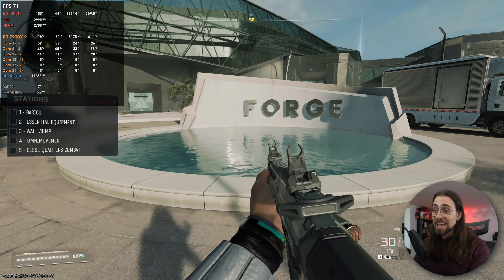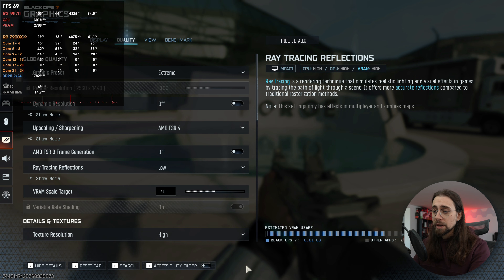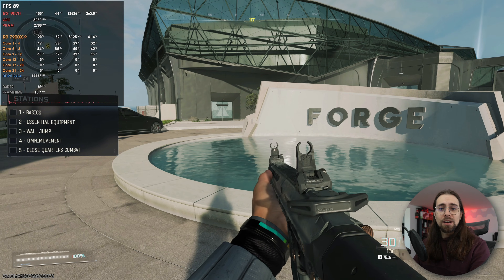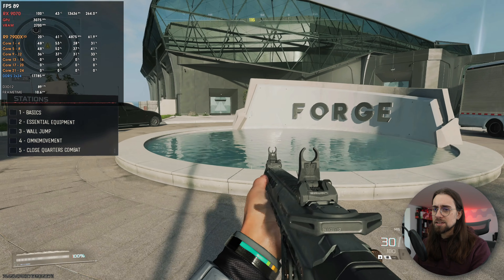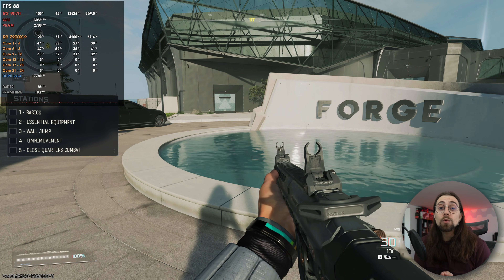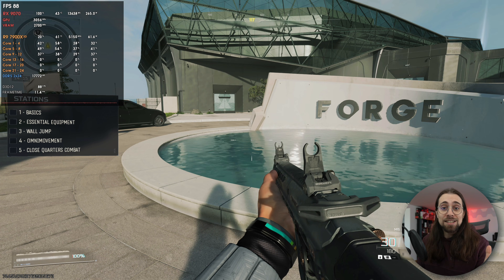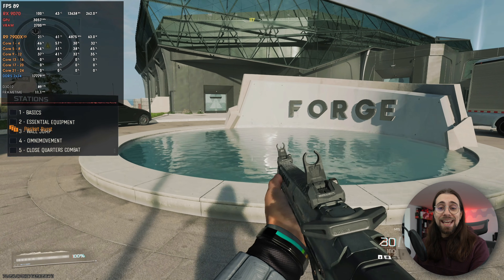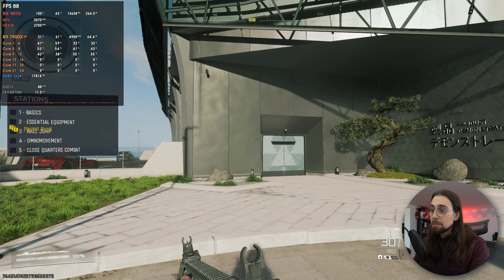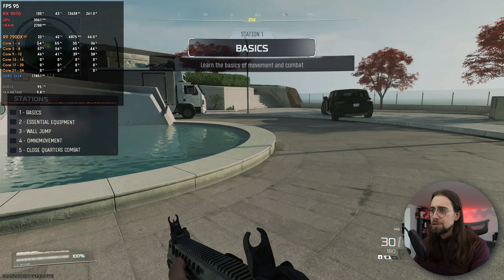In terms of ray tracing that makes a huge difference. Going to ray tracing reflections low with FSR quality, we're able to get around 90 fps at 1440p on extreme settings. So this is basically where FSR4 is better than native — with ray tracing we can go from around 60 to 80-90 fps, and the quality is pretty decent. It is still FSR 4.0.2, but it's pretty decent.